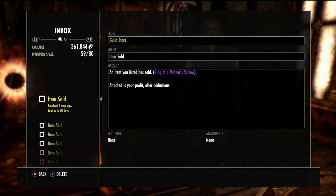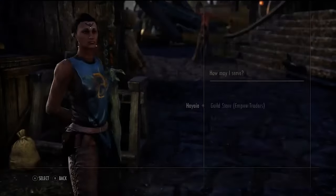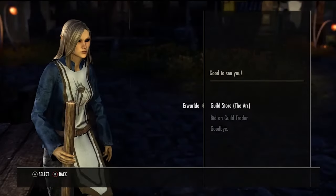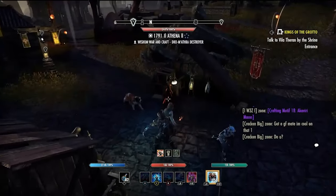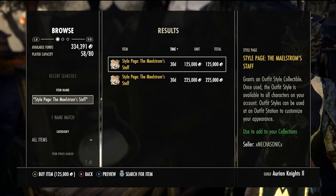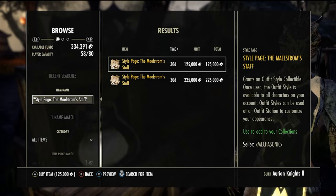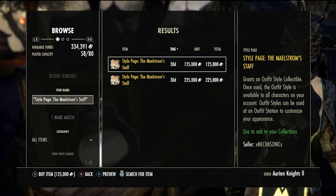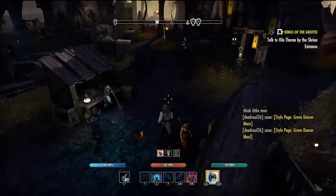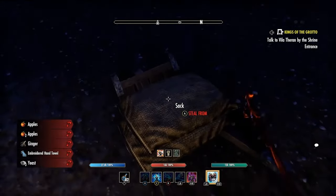What we're going to do is quickly do a trader run before anything else. We're running around to Shan particularly, and we're aware it's coming to the end of the campaign, so we're looking for Maelstrom motifs to flip. I found a Maelstrom staff motif for only 125k — the next cheapest was 225k, so that's about 100k profit minus tax. We're going to buy it and sell for 225k for a quick profit, since we can't really afford to have 125k tied up waiting weeks for a sale.